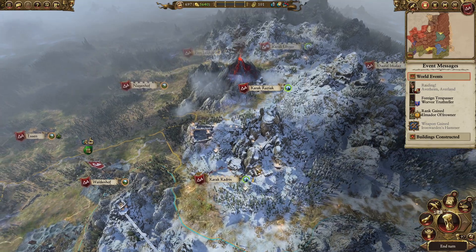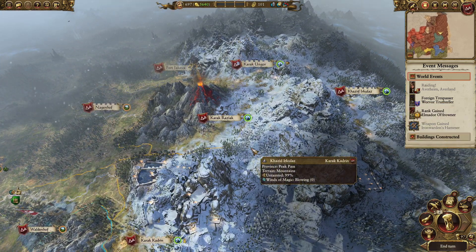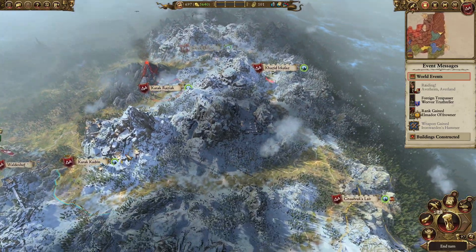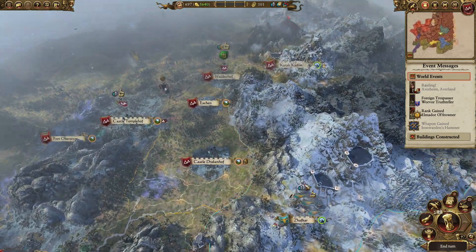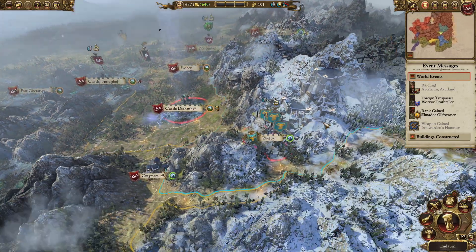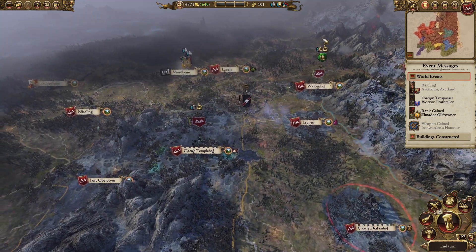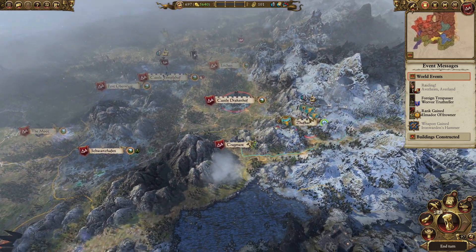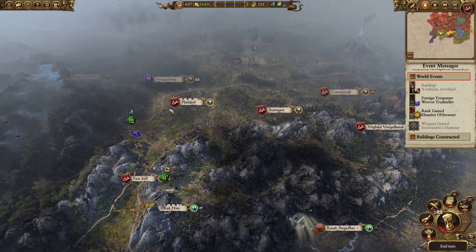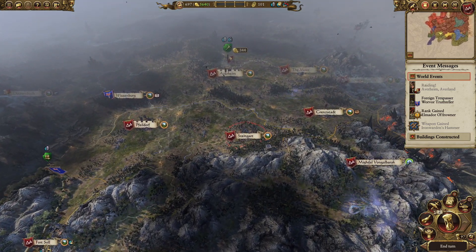We started over here in Karak Kadrin — I'll give you a quick look at how things have evolved. We're actually doing really well; it's on easy mode, I'm just here to explore, get reconnected with the game and have fun. We first took care of some greenskins in these mountains, then took the powerful Vampires by surprise by going all the way around to Castle Drakenhof — an undefended capital I managed to take in one go. They never really recovered, so we grabbed the rest of their territory. We then allied with fellow Dwarfs and they began declaring war on the humans around our settlements.